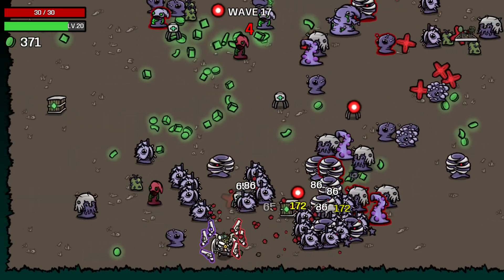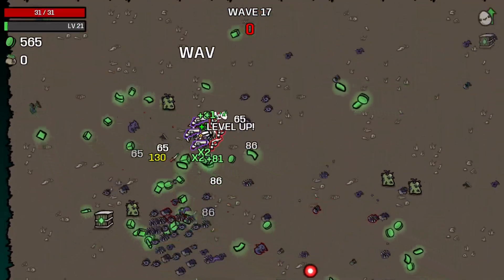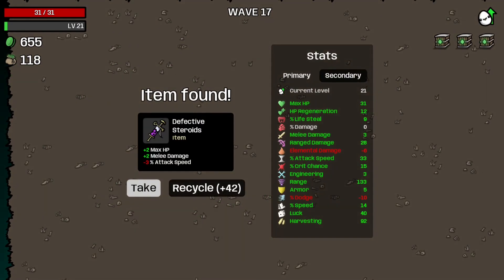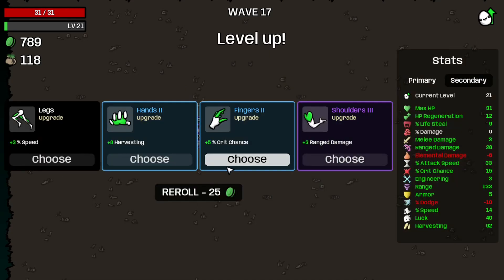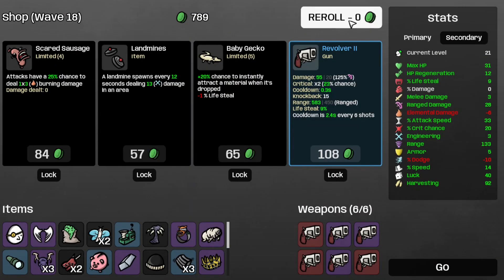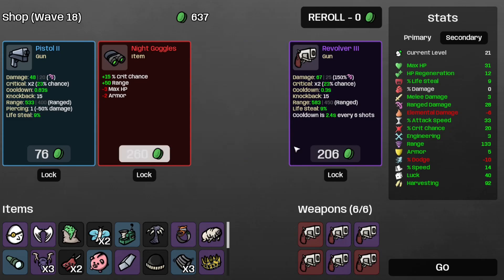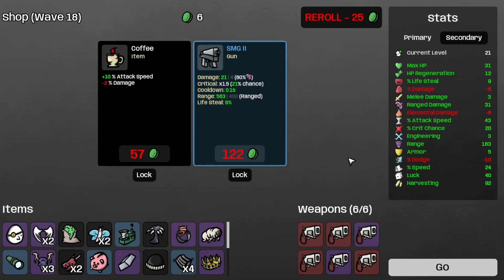I don't think I'm going for that walking crate this time — my own survival is more important. We get three traits anyway, so let's recycle a few things and grab the crit chance. Let's grab the garden, revolver three, the wings, and the small magazine.